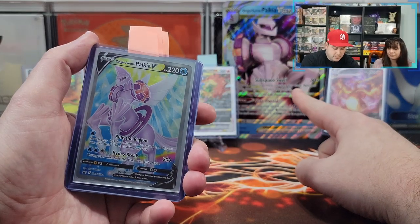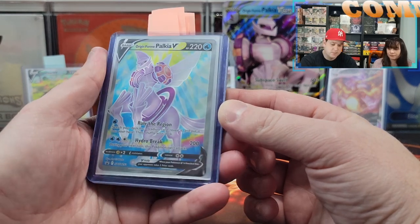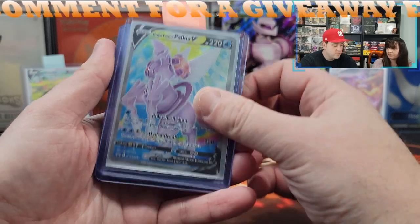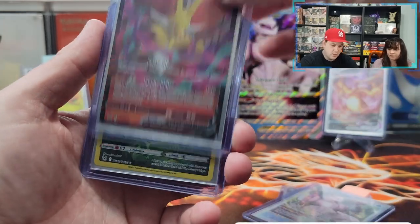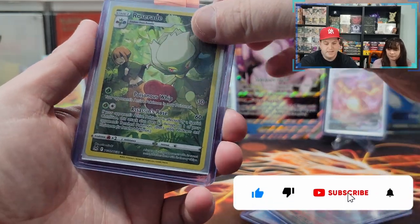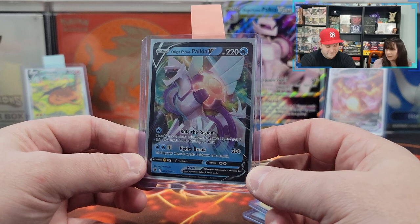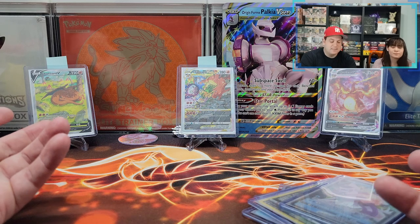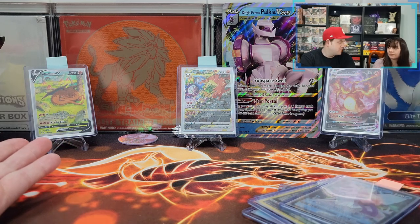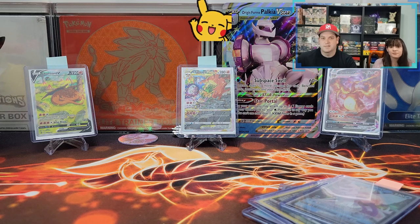In today's box we got the giant card, the promo Full Art Origin Form Palkia V — which is the nicest card we got today — the Origin Form Palkia V-Star, a Del Fox V, a Trainer Gallery Roserade, and another Palkia. We got the full set — lots of Palkias to go around. Three hits in six packs — I can't complain. It's a solid box, not a great box. We get these boxes for the promos and hope to get hits along the way. We hope you enjoyed today's video — don't forget to like, comment, and subscribe. See you all next time, bye.